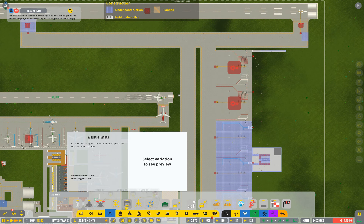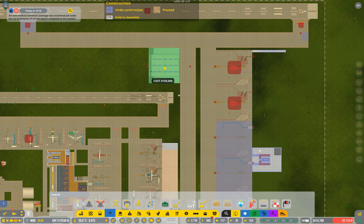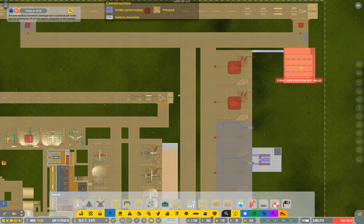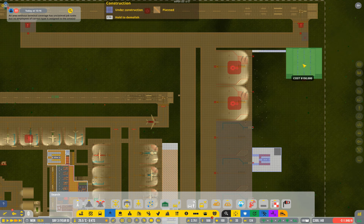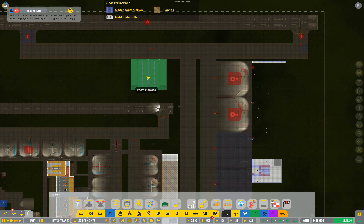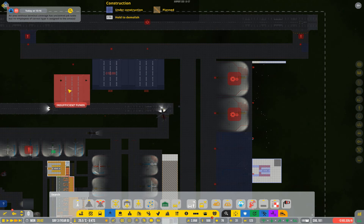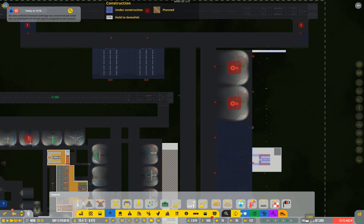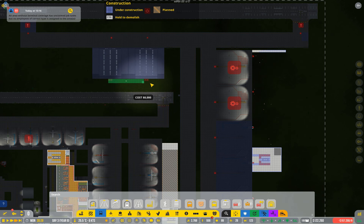The other thing to remember when upgrading to large stands is that you will also require large hangars, because you can't handle emergencies for large flights unless you've got the right tools available. The tricky thing about these is you have to provide road access as well as taxiway access. I'm going to place them on this side of my taxiway and I'm going to have two just to be safe. And you can see that I'm running extremely low on money at this point.